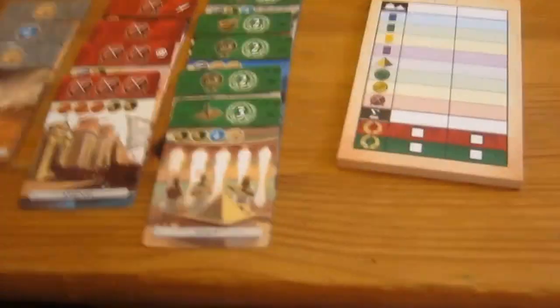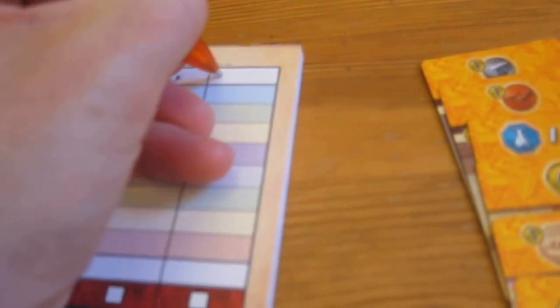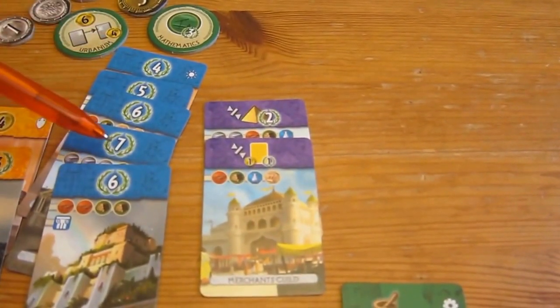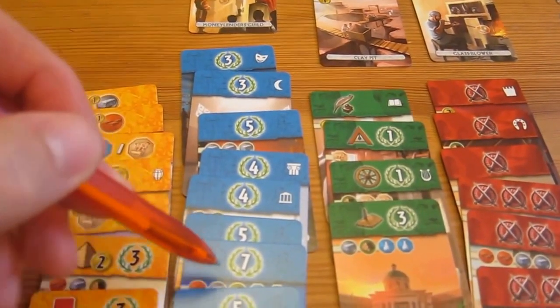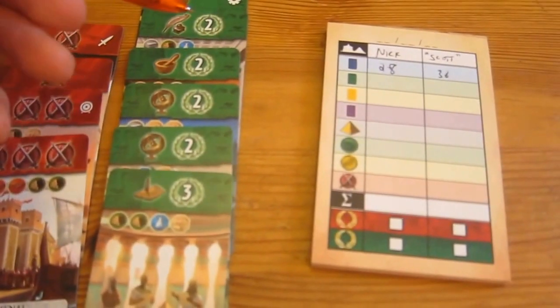Let's see who's going to win. So that's me, Nick, and then in inverted commas, Scott. Let's do blue — 10, 17, 23, 28 for me. Scott has got 3, 6, 11, 15, 19, 24, 31, 36. For greens I've got 2, 4, 6, 8, 19, and 11. Scott's got 3, 4, 5. For yellows I have 3; for yellows Scott has 6.